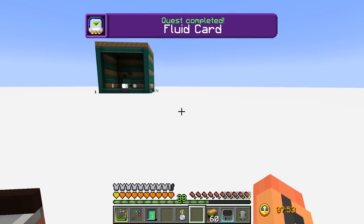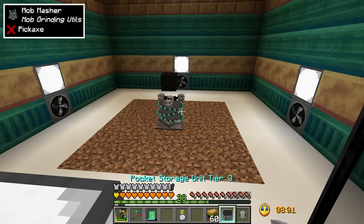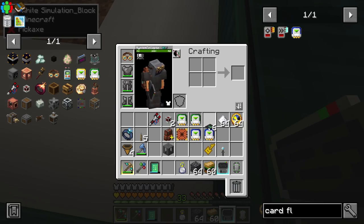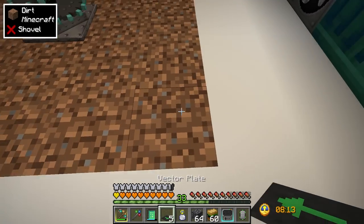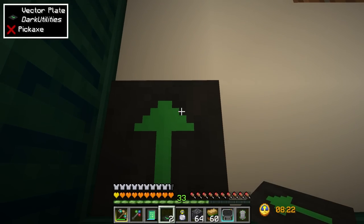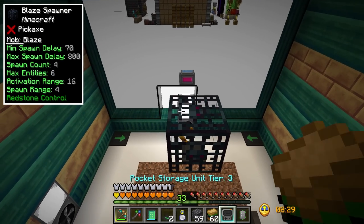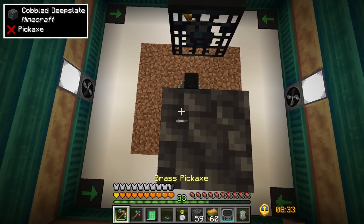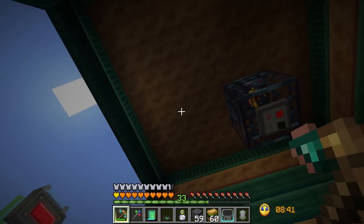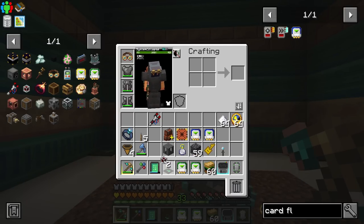I'll need a couple more when we set up a drawer wall, but this will just be for getting the mob farm initially working. Let's get these vector plates in place first - the corners are where the fans can't reach. I'll have a single vector plate to push items into fan range. When you place these and you're standing on them, just hold shift so they don't push you. Also, blazes will end up spawning on top of here and getting stuck - dealing with that issue now by pushing them forward into fan range.